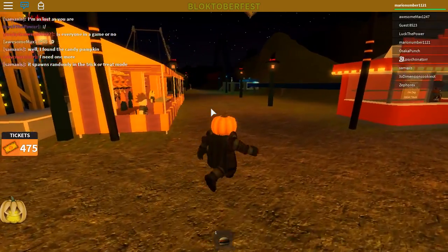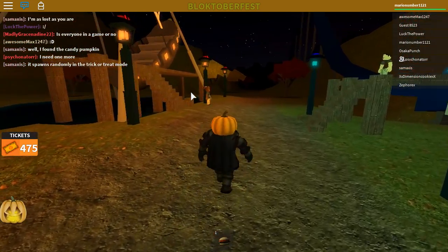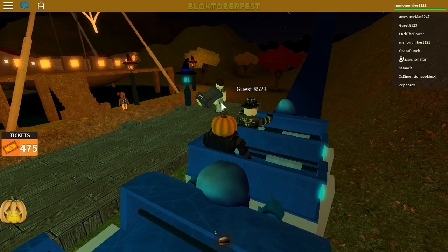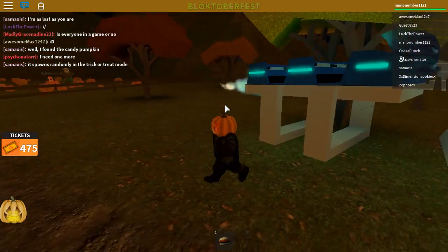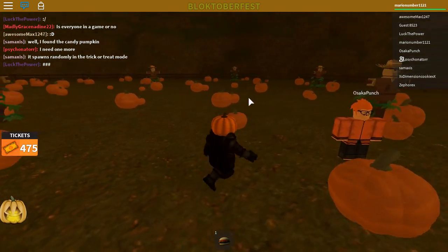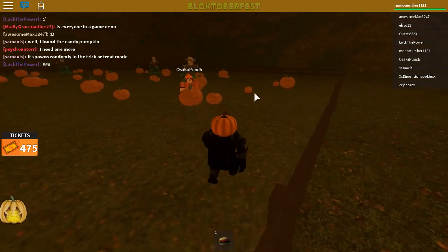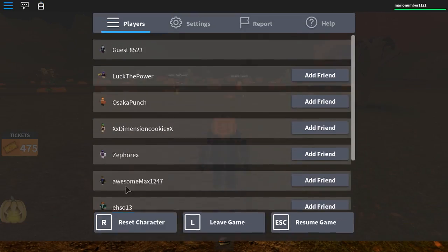Now let's talk about the pumpkin patch one — let's go find it. We'll take the faster way down to the pumpkin field by jumping off the ride. In this pumpkin field, eventually you'll find that one of the scarecrows has a pumpkin face. When you find it, touch that scarecrow and you'll get the scarecrow pumpkin.